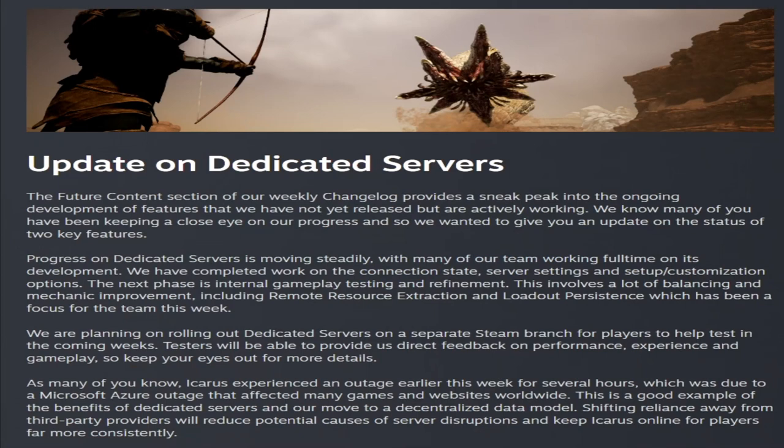They do have an update on dedicated servers. The future content section provides a sneak peek into ongoing developments not yet released but actively being worked on. Dedicated servers are moving steadily, with many of the team working full-time on development. They've completed work on the connection state, server settings, setup and customization options. They plan on rolling out a dedicated server on a separate Steam branch for players to help test in the coming weeks, and testers will be able to provide direct feedback on performance, experience, and gameplay. The outage that happened earlier this week was Microsoft's fault.